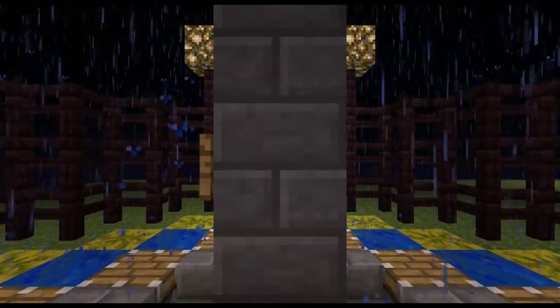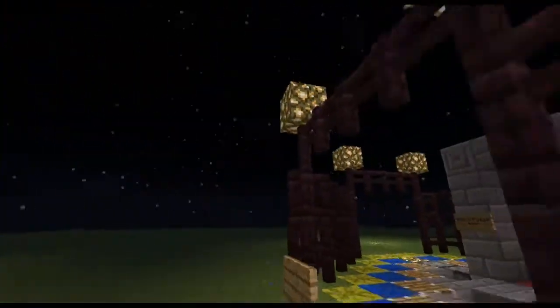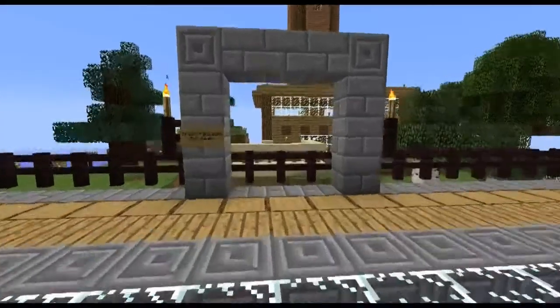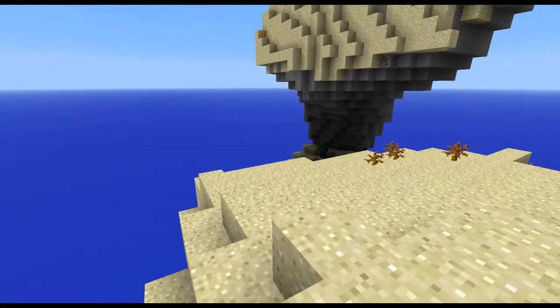In the creative world, all groups have access to creative mode, so you can get happy building whatever you like and testing out your redstone contraptions. The Skylands, however, is a hardcore survival world — big desert-type sky islands with limited resources.